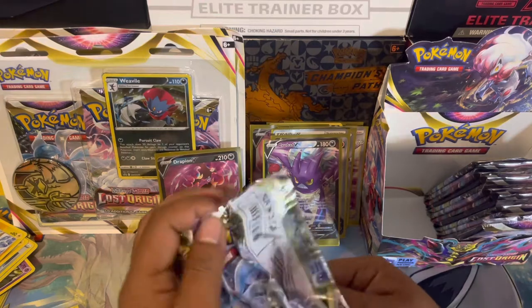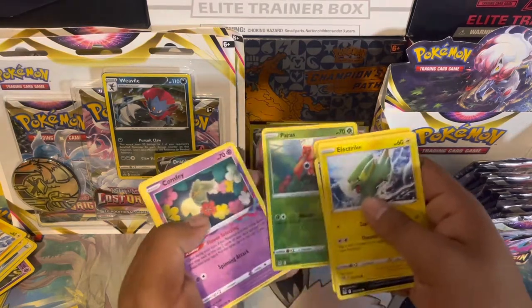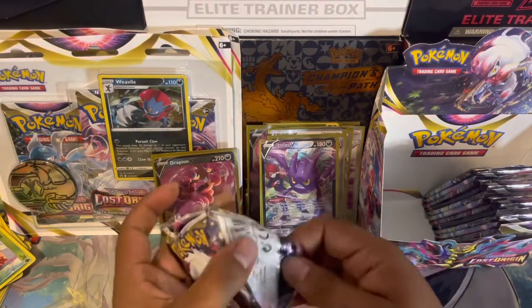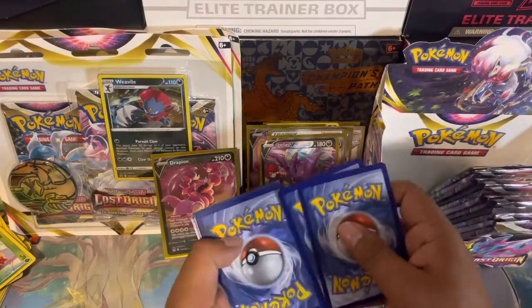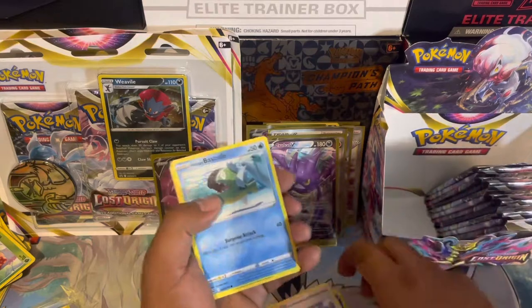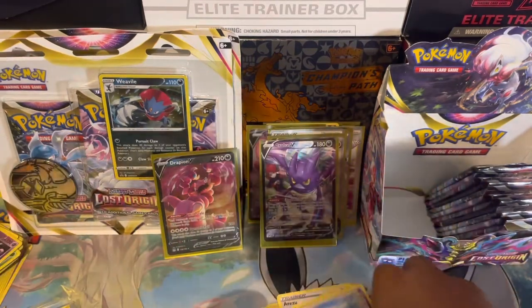No banger in the next pack — code card. Electric, Murkrow, Shuppet, Weedle, Togepi, Paras, and a Pumpkaboo. Put that off to the side. Next pack: water energy, Melony, Torkoal, Arrokuda, Hisuian Basculin, Jynx, Makuhita, Bronzor, and Hisuian Zoroark non-holographic — bulk is getting massive, need to sort it.